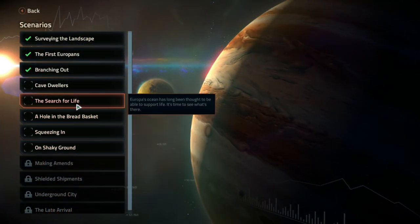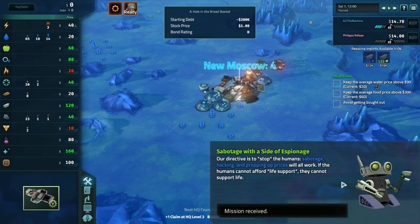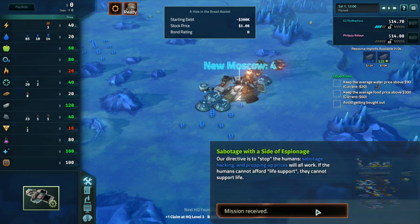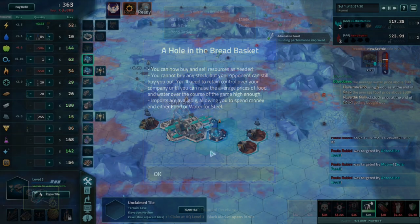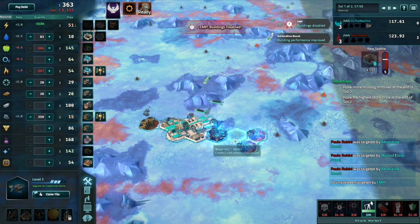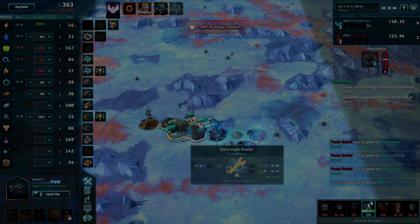Europa's Wager also features 12 new scenarios, each providing unique challenges that force you to play Offworld Trading Company like never before. Lay claim to a rich new world in Europa's Wager, now available for Offworld Trading Company.